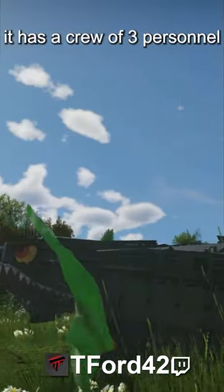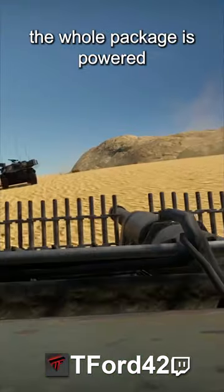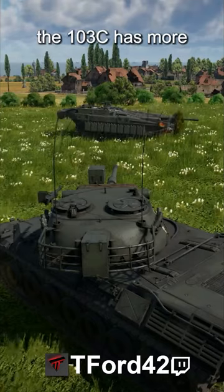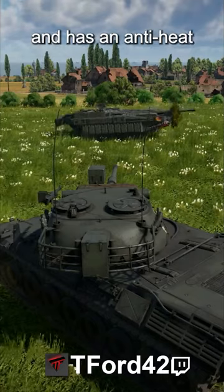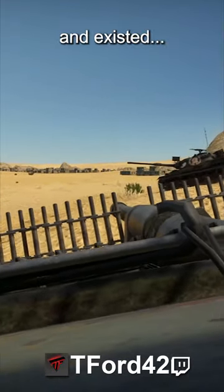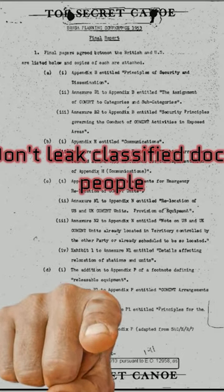It has a crew of three personnel and is protected by a doorstop. The whole package is powered by a gas turbine that is louder than your mom. The 103C has more armor on the sides and has an anti-heat-slack armor that was top secret for a long time and existed to prevent people like you from leaking its documents on the forums.